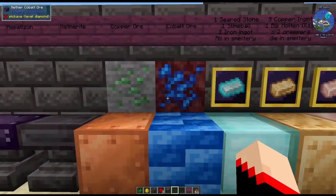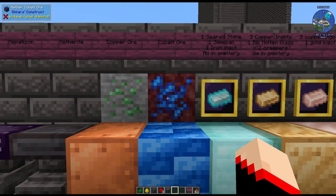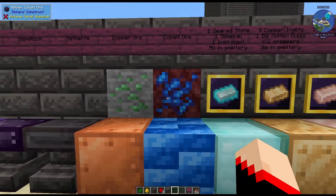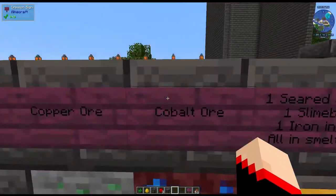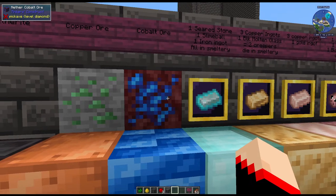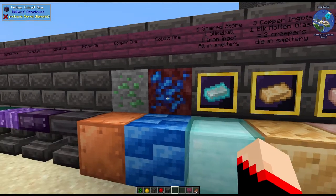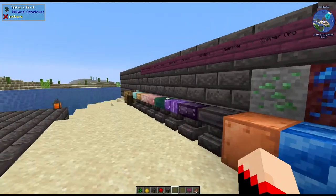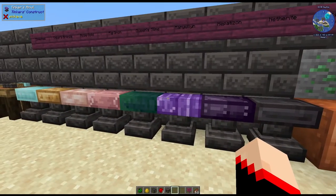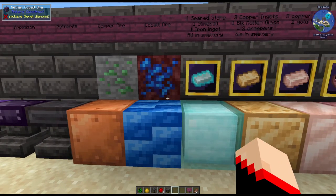An ore that is added is cobalt. We had cobalt in Tinker's previously. You can do the blocks of cobalt or the ingots, all that good stuff, but this ore is only in the nether. One thing we don't have that Tinker's used to have is ardite — there is no longer ardite. So if you're looking for that, it's not available. Yet we still have manulin, so you might be confused, because you used to have to combine cobalt and ardite. The recipe for that has actually changed.